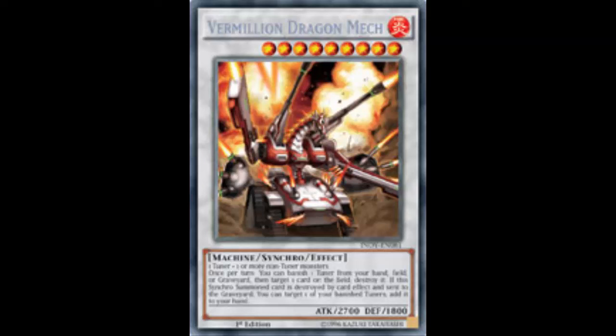Blue-Eyes Spirit Dragon can also tag out into Michael, who can banish things. But Azurite prevents your dragons from being destroyed during your turn, which is why that combo works so well. With Vermillion, as long as you have tuner monsters available, you can keep banishing and popping repeatedly each turn — clearing anti-spells, cracking pendulum scales, depending on the matchup.